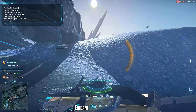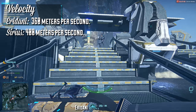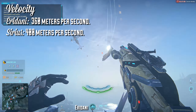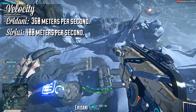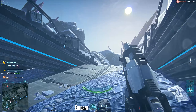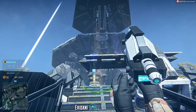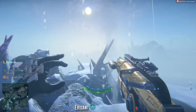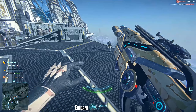The difference in bullet velocity between the Eridani and the Sirius is 40 meters per second. The Eridani runs at 360 meters per second while the Sirius runs at 400. The problem is that it makes zero difference in actual play, because the Sirius' recoil pattern does not really allow you to operate effectively even in medium range combat where that bullet velocity would otherwise be effective. So while it's a nice little perk, you won't find it overwhelmingly useful.